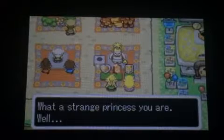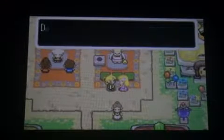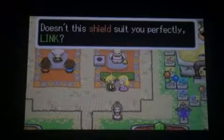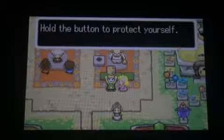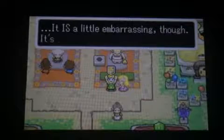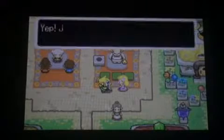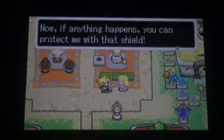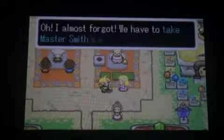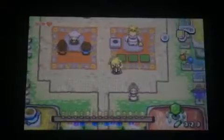What a strange princess you are. Well, okay. Here's your teeny tiny shield. Man, this lady doesn't know her facts. I want to give you a present. Doesn't this shield suit you perfectly, Link? I guess so. Princess, I'll give you a small shield. Hold the button to protect yourself. It is a little embarrassing, though. It's so tiny. Nope, just as I thought. You look great. Now, if anything happens, you can protect me with that shield. Oh, I almost forgot — we have to take the Master Smith's sword to the castle. Let's go, Link.